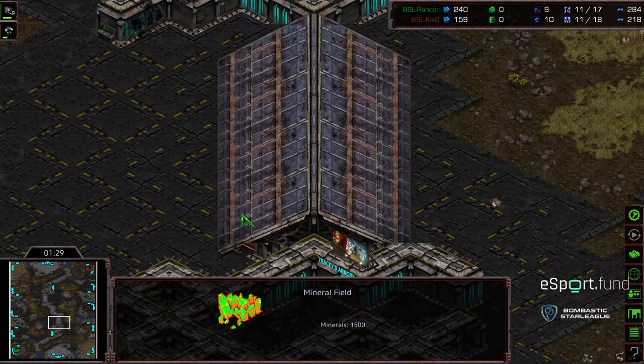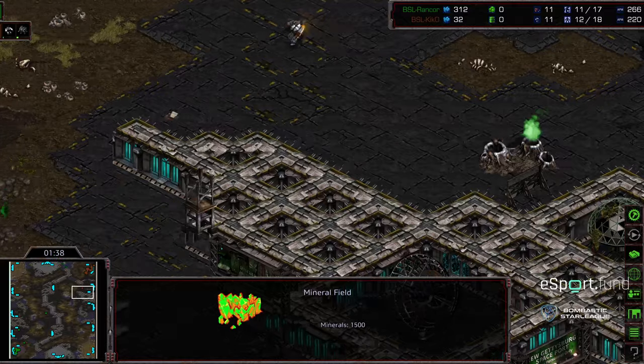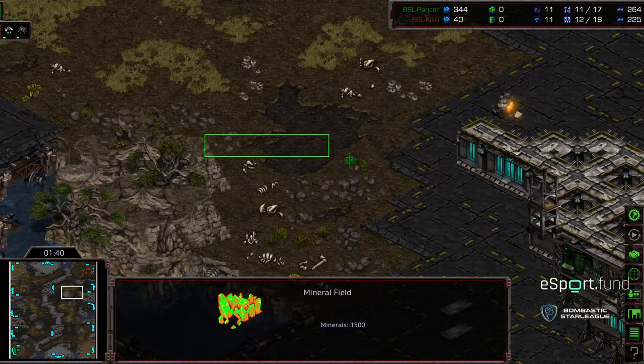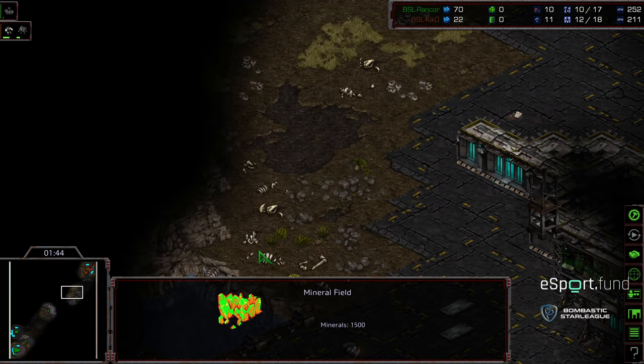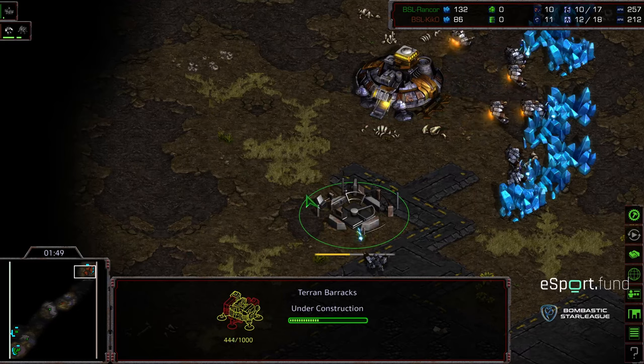Getting across mid-map can be an issue, so map control plays a really big factor. Getting that third base is an issue, unless you're really being aggressive with your territorial control. We'll have to see how this plays out over the long term in BSL Season 13. Barracks being built. Looks like this was a 12 hatch — actually, it looks like it might have been an 11 hatch from Rancor.